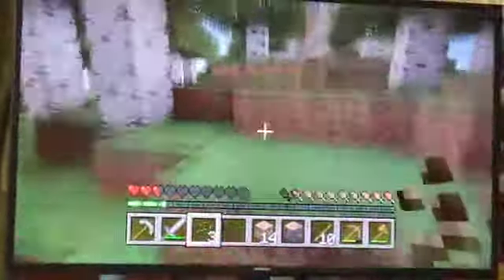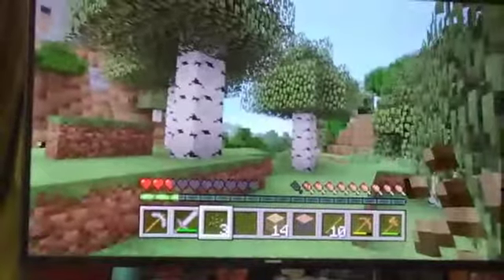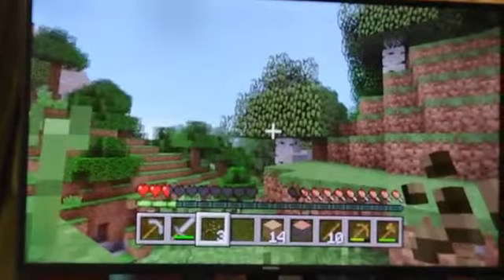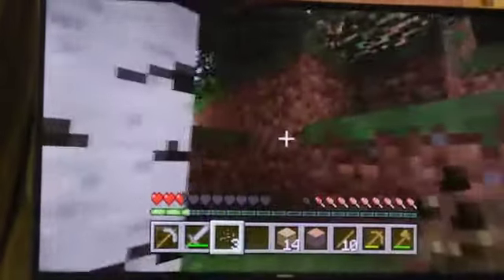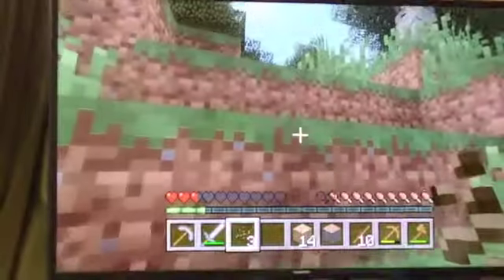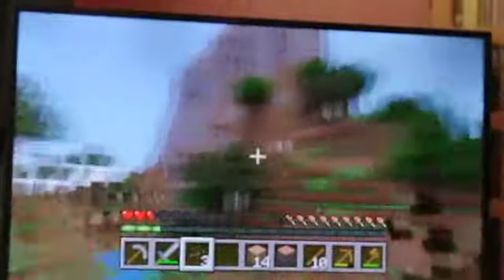Now go to the right and there should be a sheep. Oh there it is, right there by the tree - it's camouflaged against the birch tree. Get the sword - it takes less hits with the sword. Once you hit it, it'll start running away. I don't understand why - it's almost like it doesn't want to die! It's gone up the hill - turn around and jump.